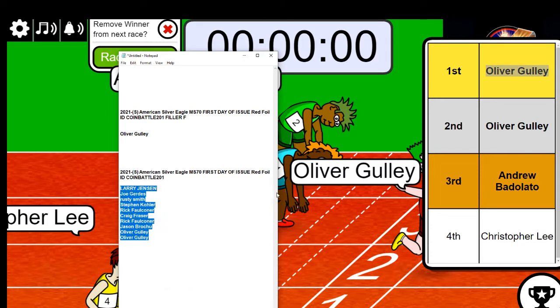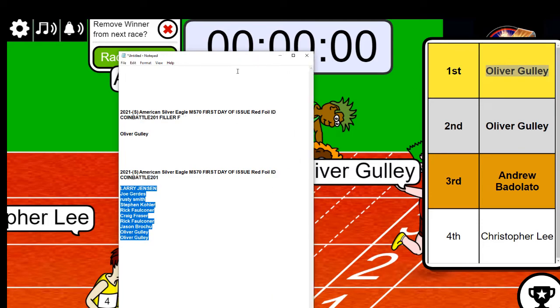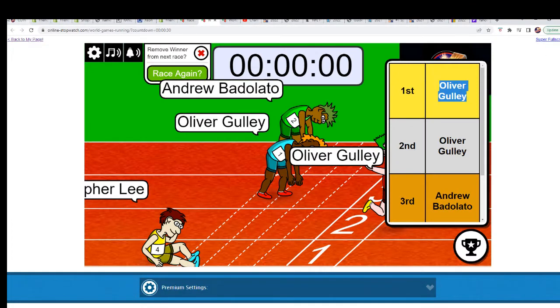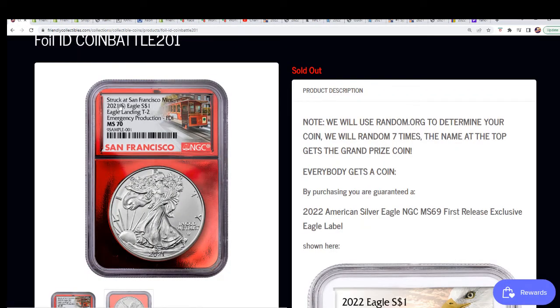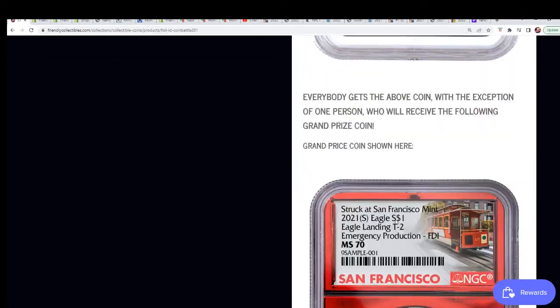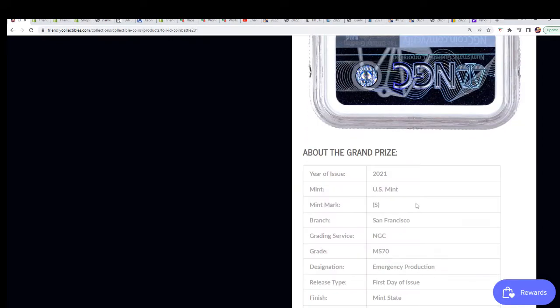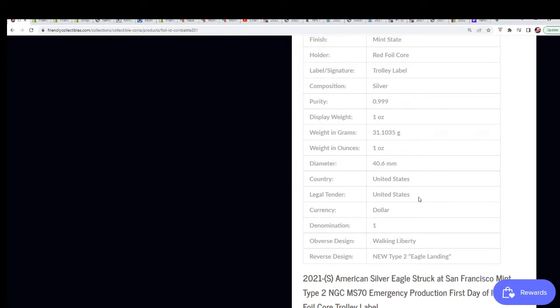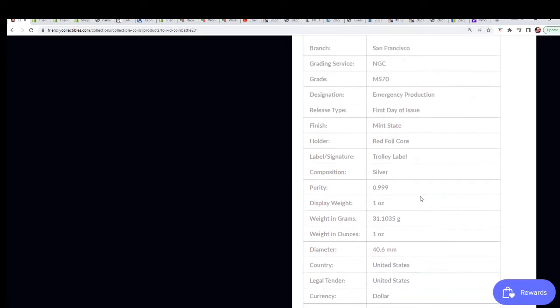This is it — it's a big random for the grand prize, that's all there is to it. For this box break, you are going to be in it to win it. The grand prize MS-70 is coming out to you, struck at the San Francisco Mint in 2021. It is a first day issue — FDI, first day issue coin.